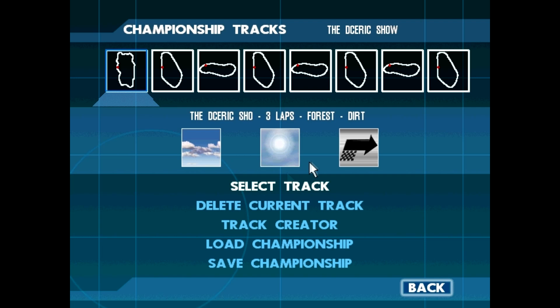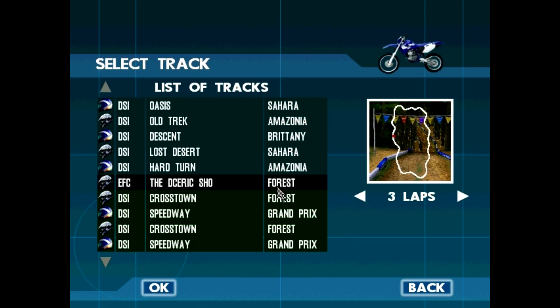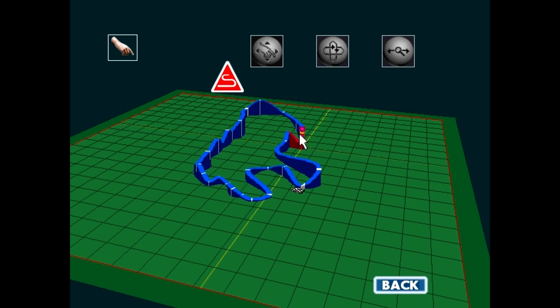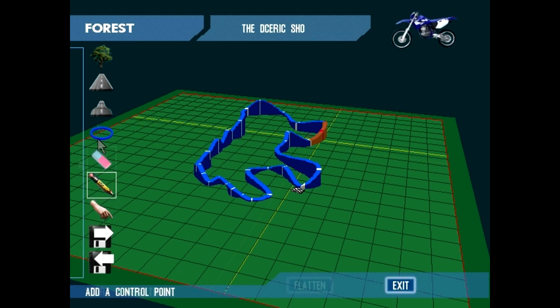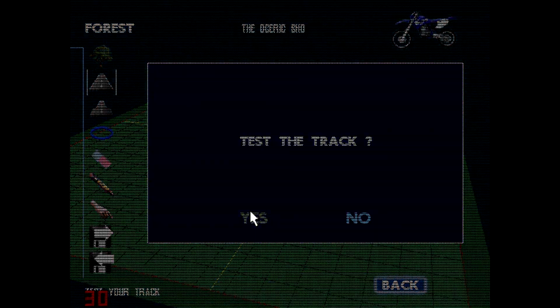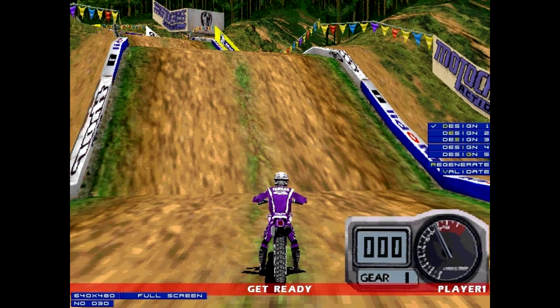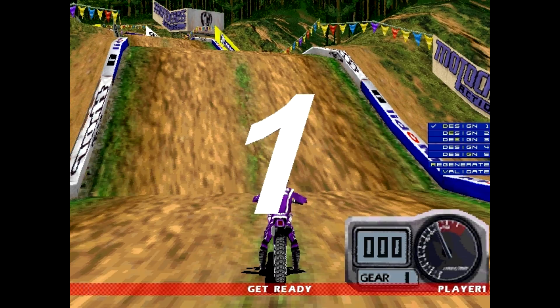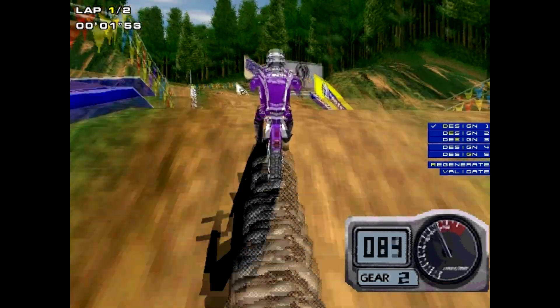Probably one of the most interesting additions to this game is the create-your-own-track. Well, it's not bad, and it's not that great. Basically, what we have here is editing current tracks in the game to get your own track, which means yes, you can change the layout of the track. You can also change the weather system, the main theme for your track, and choose what types of bikes you want to use. The only thing I didn't like was when I tried to make a large track, I couldn't save it because the game said it was too large. When you're finished creating your tracks, you can use them in multiplayer mode and single-player modes.